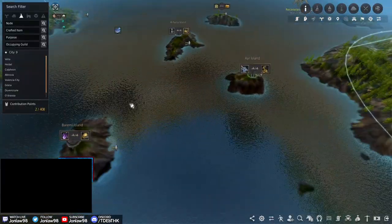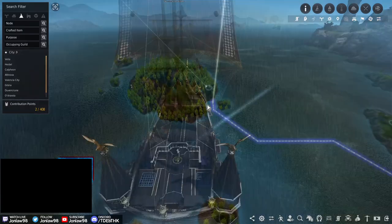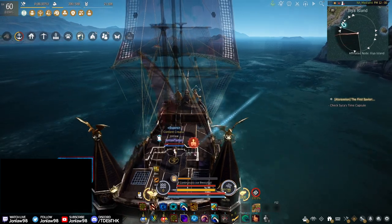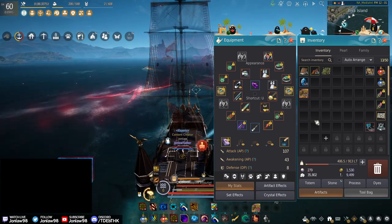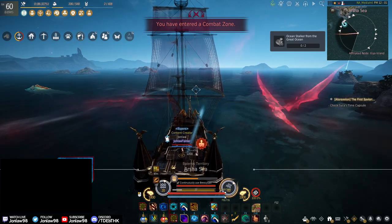We're going to Lima Island now. Just in case you didn't know, there's a shop there where you can buy stuff — some of it's worth it, some isn't. We're basically going for Capris and Memory Fragments. We do this weekly.